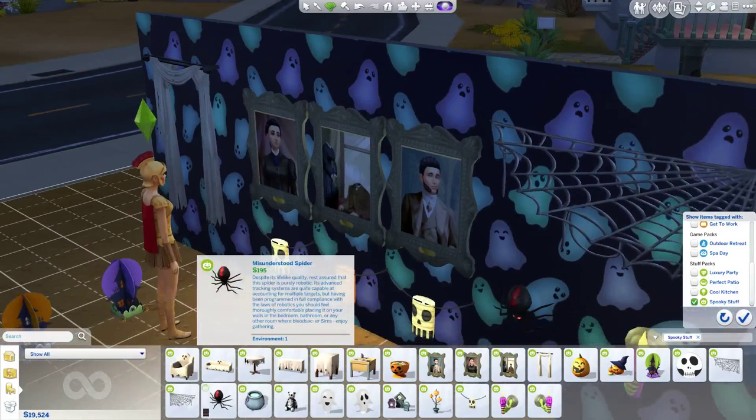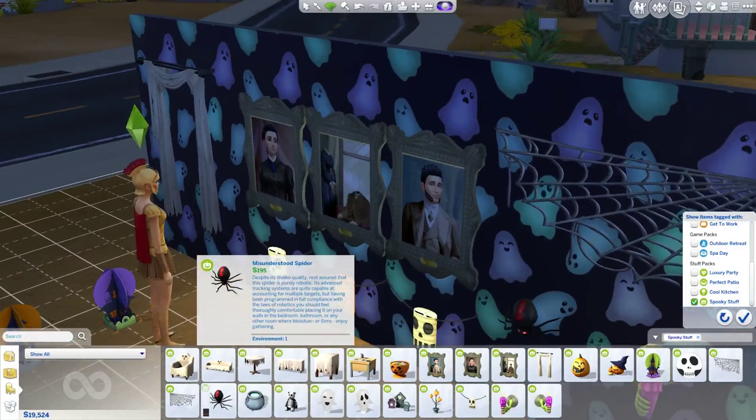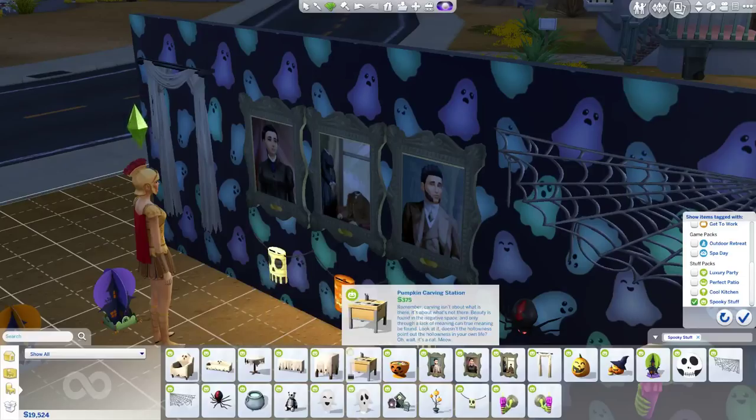I can read another one. This might have been the one I wanted to read: 'A Misunderstood Spider — despite its lifelike quality, rest assured that this spider is purely robotic. Its advanced tracking systems are quite capable of accounting for multiple targets, but having been programmed in full compliance with the laws of robotics, you should feel thoroughly comfortable placing it in your walls, in the bedroom, bathroom, or any other room where your Sims enjoy gathering.' Yeah, that's a pretty funny description. I just love giving a shout-out to the people responsible for writing the object descriptions.